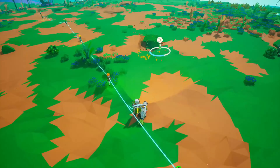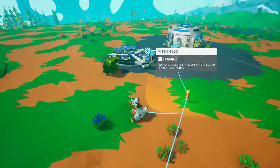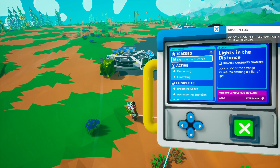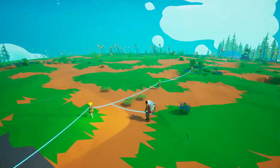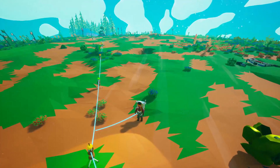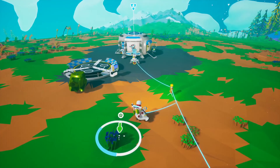Oh there we go, that's some resin. Let's come back over here and see what we need to do next. We need to go look at a gateway chamber - I know there's one off in that direction. As I said, I know the spawn, and I know there's one just off over that way. We'll go looking for the one over here in a minute.